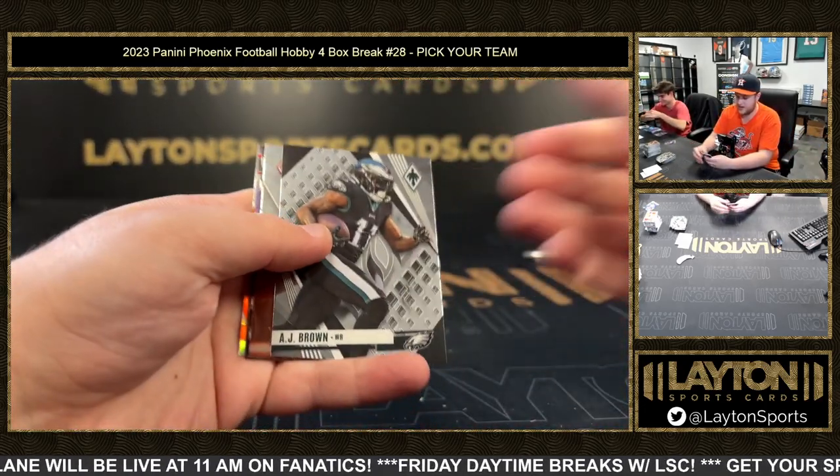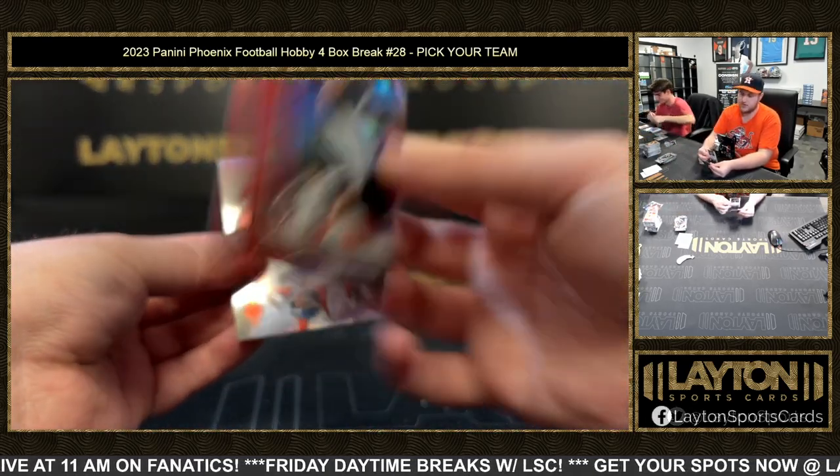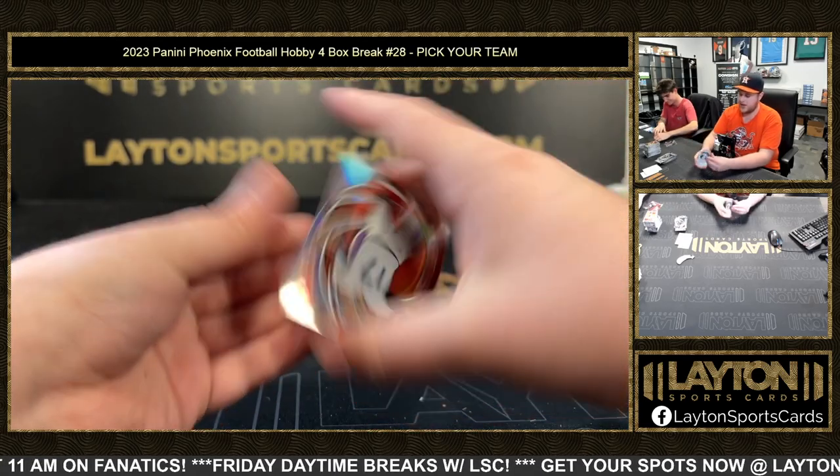And the last pack — Thunderbirds, Zay Flowers silver. Red Tyree Wilson to 199. And then a Ryan Tannehill.